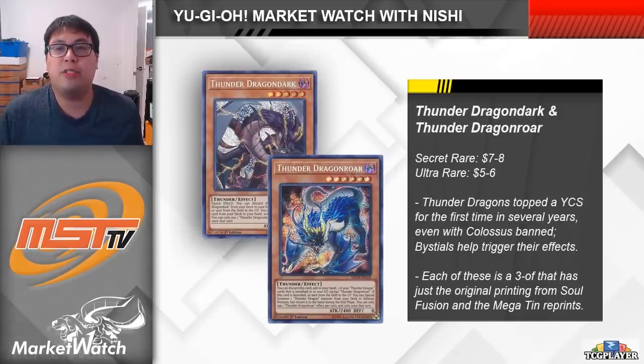Let's take a look at Thunder Dragon Dark and Thunder Dragon Roar. It's been quite a while since Thunder Dragons have done anything — Colossus was the heart and soul of the deck and with it banned, it's hard to pin down what the deck wants to do. However, with the release of the Bestials, Thunder Dragon cards are much stronger now. It's easier to proc their effects and get multiple bodies onto the board faster. The deck actually made it to the top 32 at YCS Minnesota after Darkwing Blast but before the Ishizu cards.